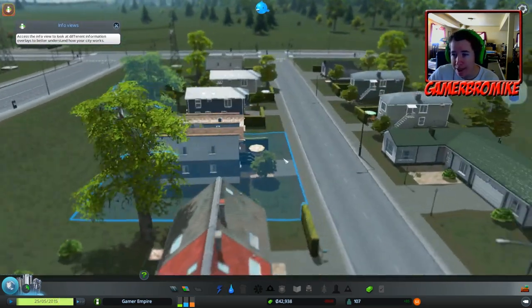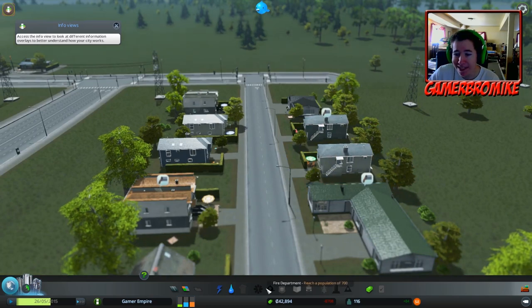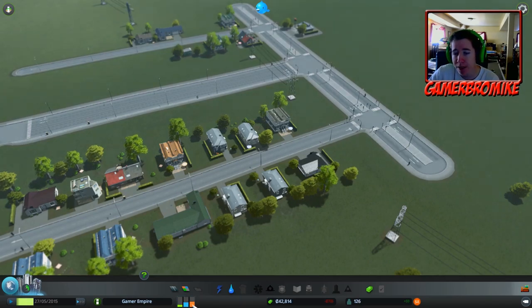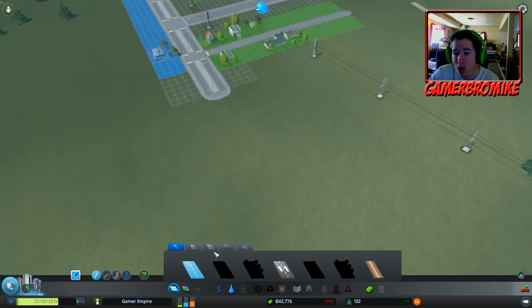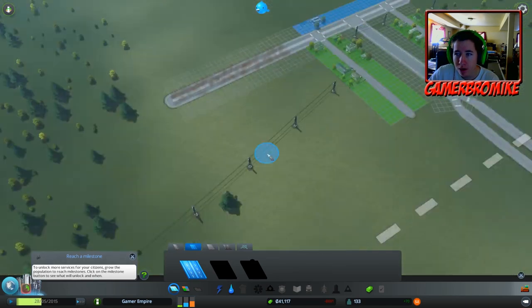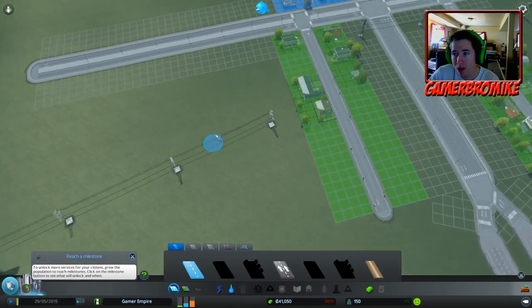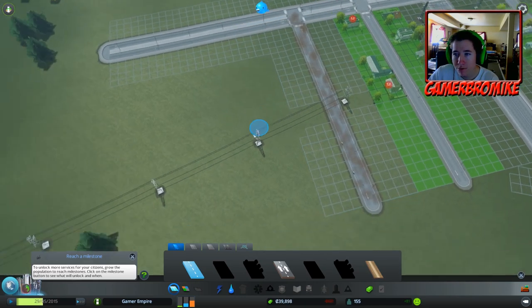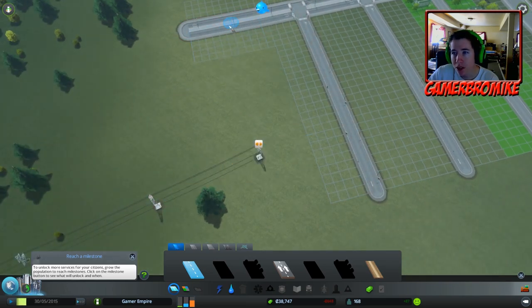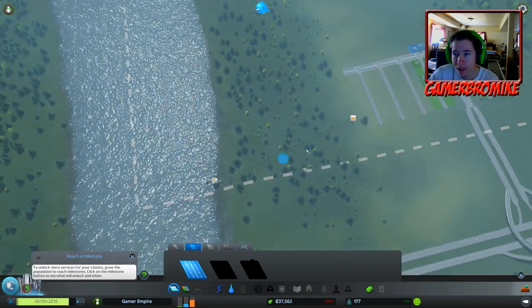We've got our nice residents moving into the city - they are all upset about the sewage backup. Hey, it's coming, calm down! We have our needs panel down here - a bunch of commercial need and a lot of industrial need. Industrial is what we've got to get going. We are going to take our four-lane, drag it all the way down, and set up some rows of industrial.